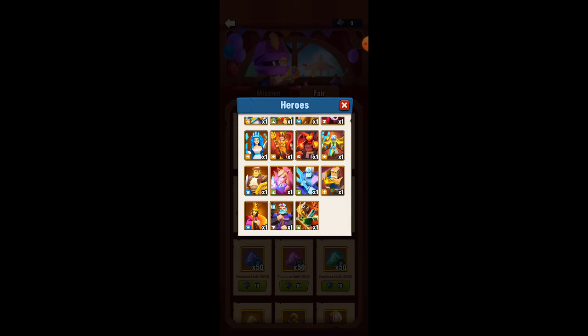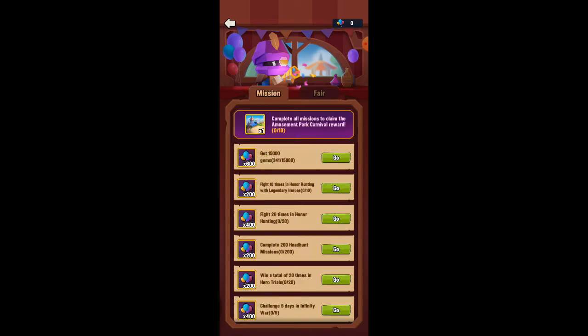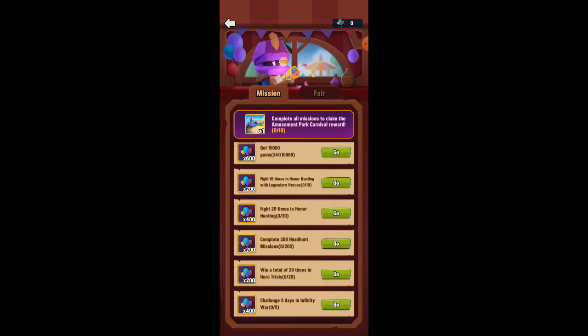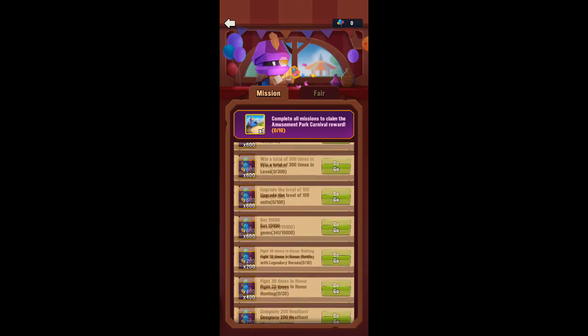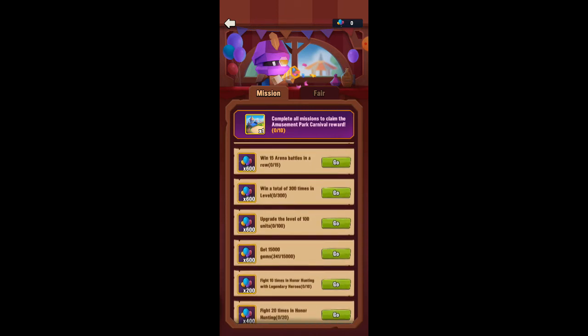One thing I do recommend — at the bottom of the fair there I did have decorations. Do not pick these, it is a waste. Avoid coins. Avoid the one-star troops — even the legendary ones, avoid them. The only things realistically you want to be going for are the legendaries, heroes, epic hero guarantee maybe, scrolls, and then the magic dust.